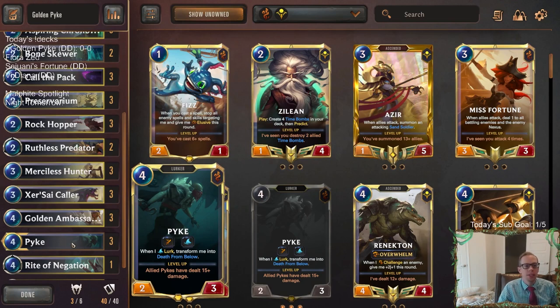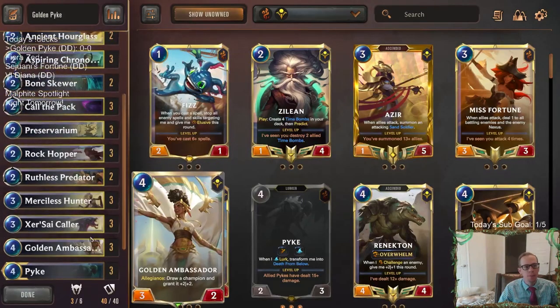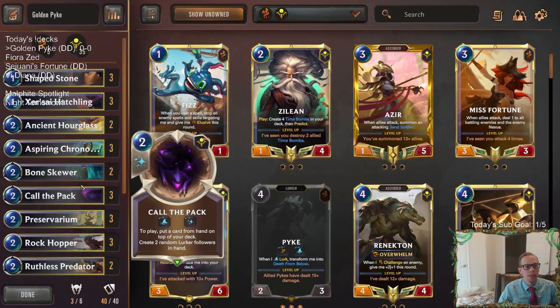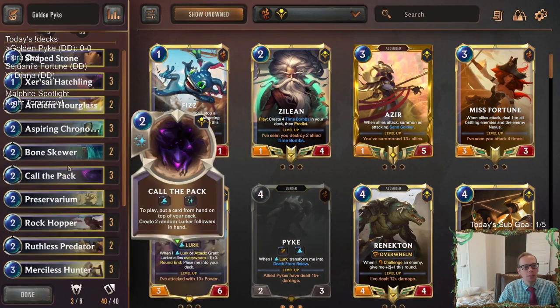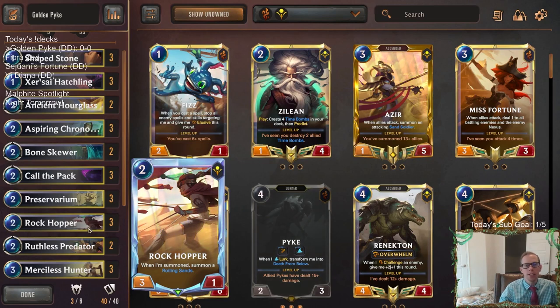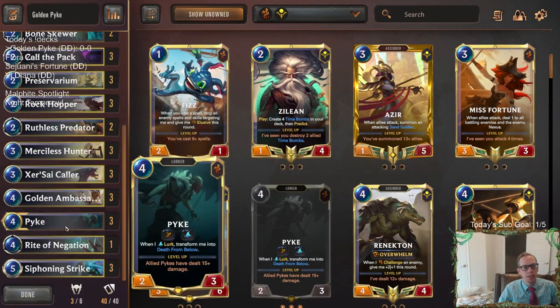It'd be pretty difficult for it to die, and it's larger so it's easier for it to level up because it's got to do 15 damage. We want to lurk with Pike decks, and thankfully Shurima is also a region that does a pretty good job lurking. We have Xersei Hatchling, Xersei Caller — both lurkers. We also have Call the Pack to create random lurker followers, and Call the Pack is a way to put Pike back on top of the deck. Whenever you lurk, you can attack with a Rockhopper and get the Death from Below from the Pike.